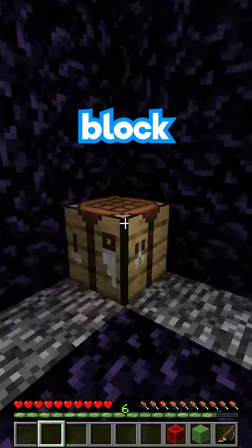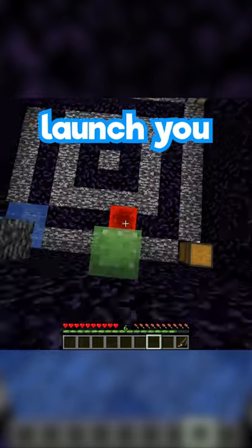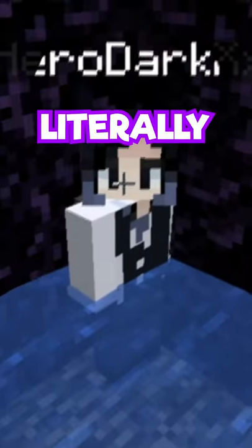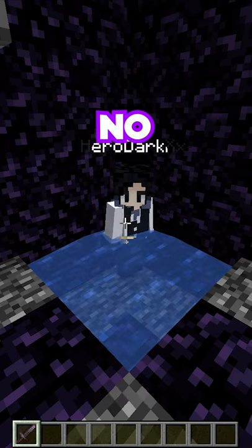That's impossible! With the slime balls you can make a slime block, and with all the redstone dust on the floor you can get a redstone block. Put the slime block on top of the piston and put a redstone block next to it — it'll launch you into the air out of the arena! This is literally impossible. No it's not! Well, since you weren't able to escape, I'm gonna have to—